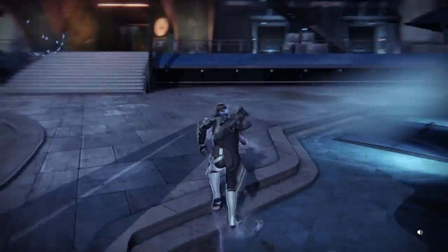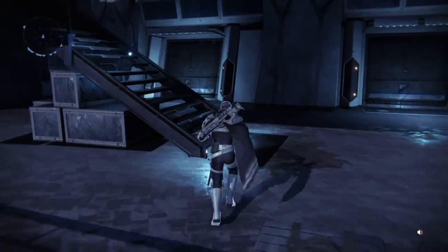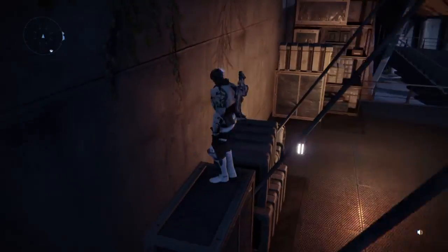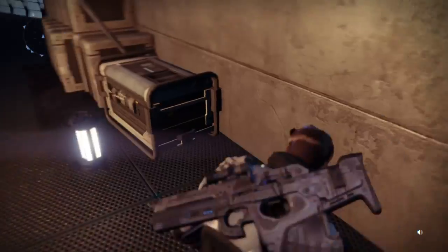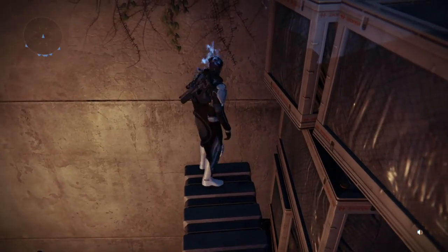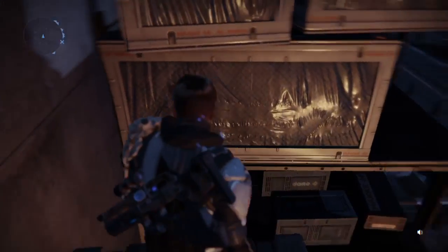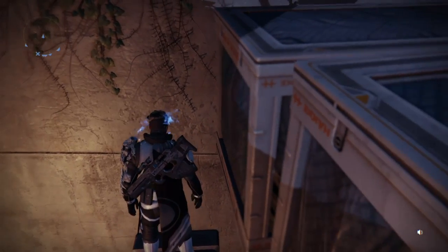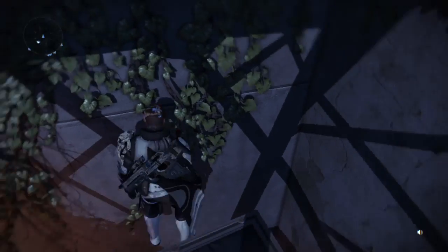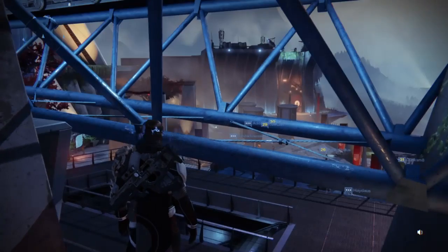First, what you want to do is come over to the left here once you spawn in. Jump up over here, up these stairs, jump on these boxes over to here. You want to have your agility turned all the way up — it's easiest to do it on the Hunter or the Warlock, but you can do it on a Titan as well. Crouch here and jump up on these boxes, then face the wall — that's easiest.